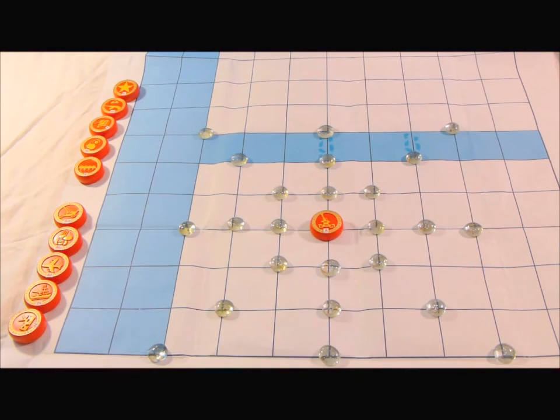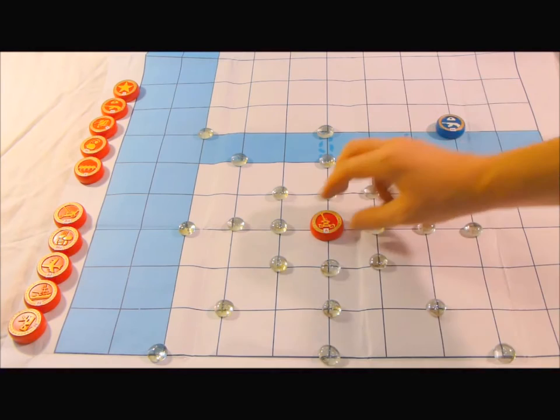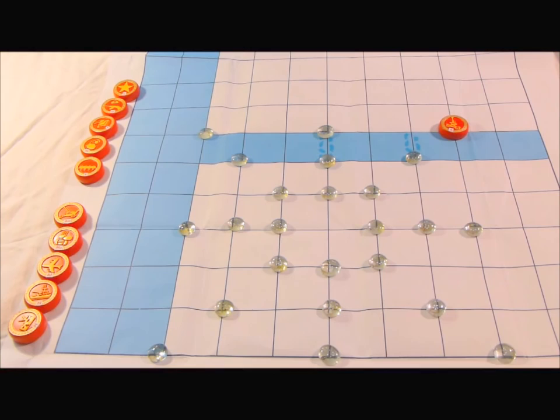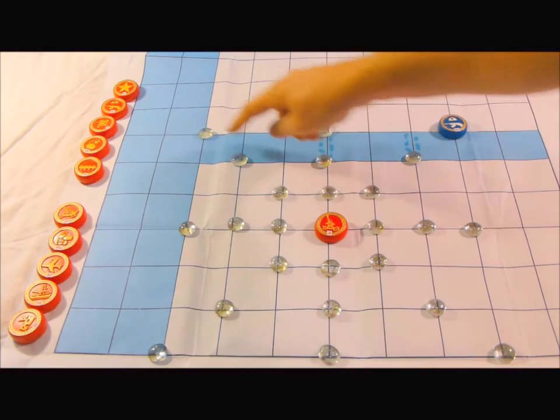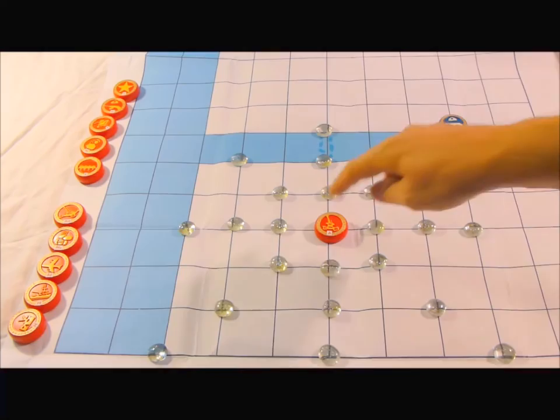If the Artillery shoots over the water at a piece on the other side, it is allowed to cross and occupy that spot — it has the special ability to cross the river when attacking a piece. Otherwise, it can only cross at reef crossing zones or with the Engineer.